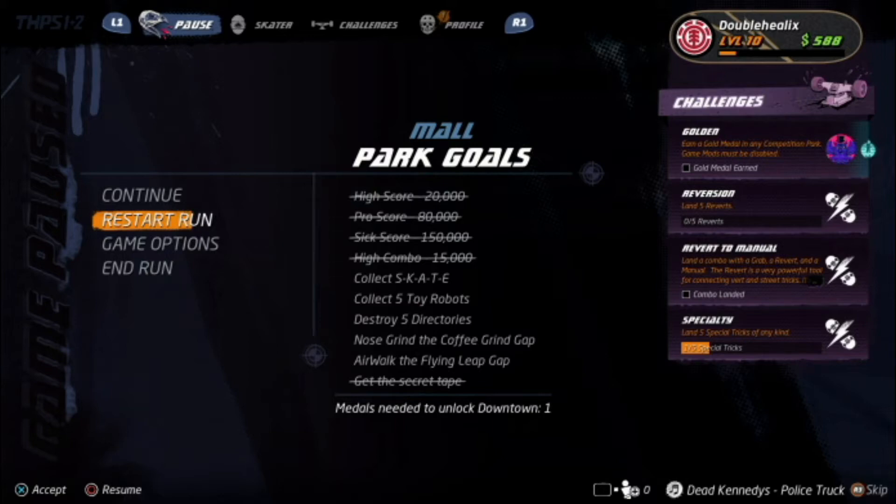Welcome back to my Tony Hawk Pro Skater 1 and 2 guide. We are currently on the mall. We are going to collect S-K-A-T-E, collect five toy robots, and we will also get the secret tape in this episode. I'll show you how these are done, so let's get started.